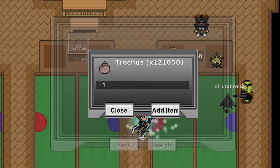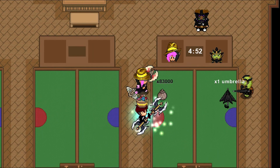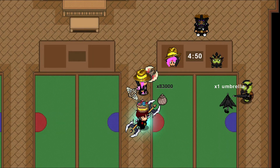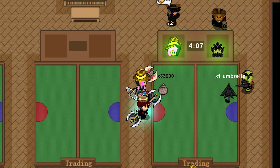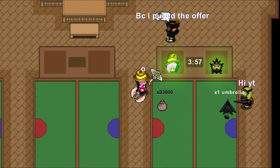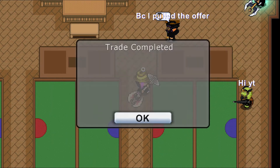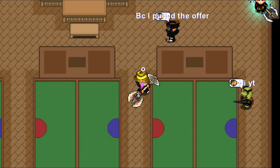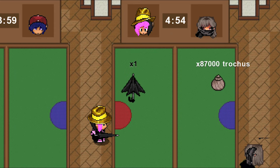Here I bought a normal black umbrella for 83,000 trough. Then I sold the black umbrella for 87,000, making me 4k in profit.